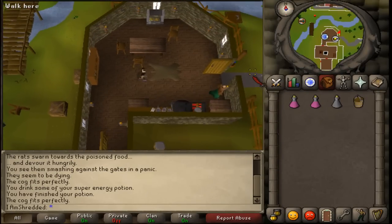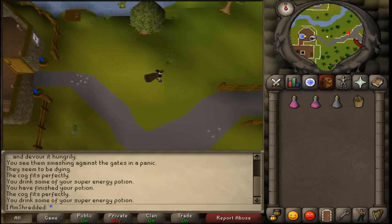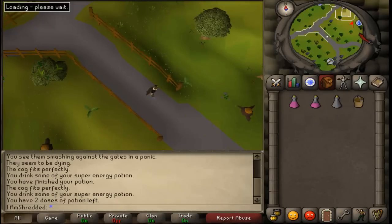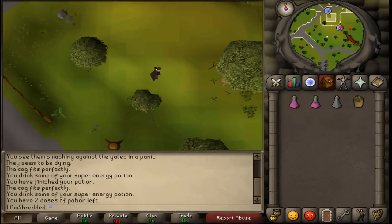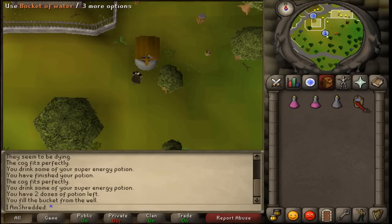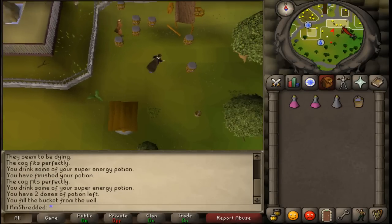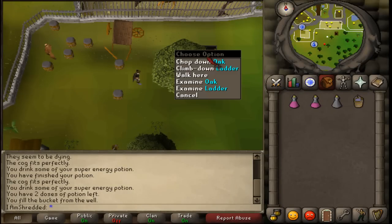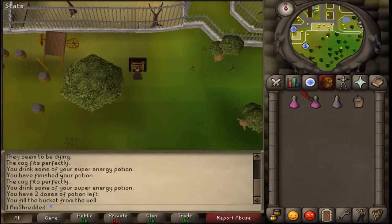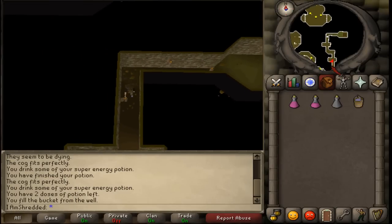Go outside of the clock tower and follow the path east. Keep going east until you see a water sign on your minimap, south of the Ardoyne Zoo. Use your bucket on the well and you will get a bucket of water. Just a bit north-east of this well, and east of Brother Cedric, you will find a ladder. Climb down that ladder.